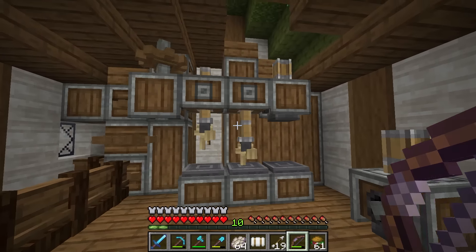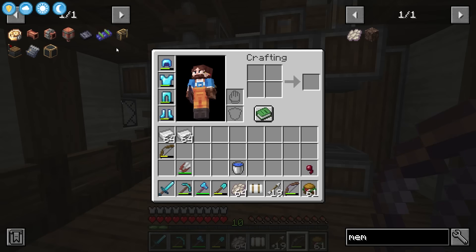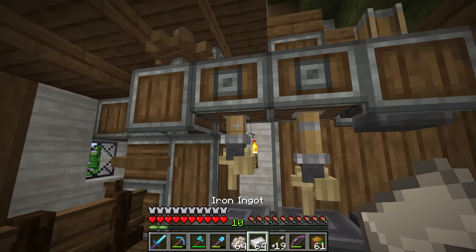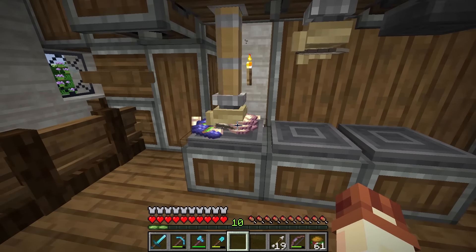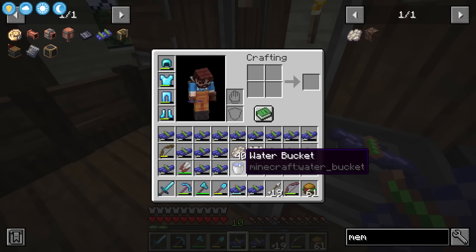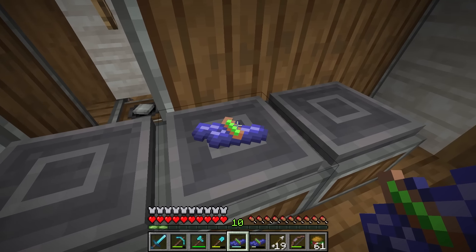Alright, I think I've got stuff set up here to craft the rails in this absolute mess of a Create workshop — I'm really going to have to tidy this up at some point. We need to give two deployers some iron ingots, they've each got a stack of iron. Then we plonk this down — oh yeah, it's happening! Oh, it's spilling out everywhere. Okay, I'm probably doing this in a really stupid way. They don't stack!